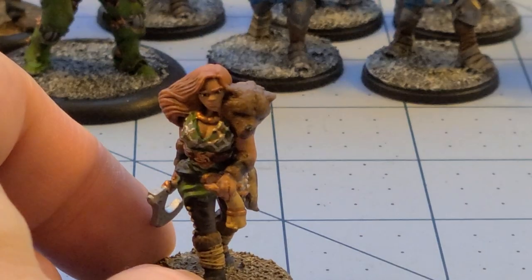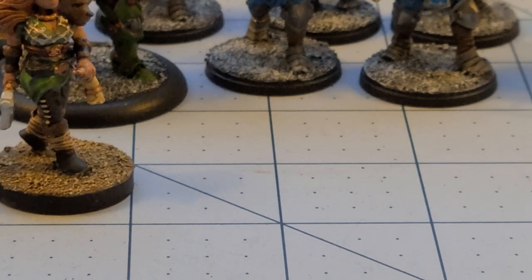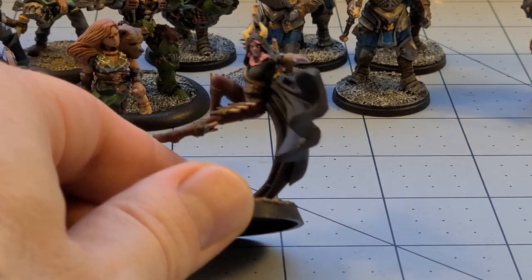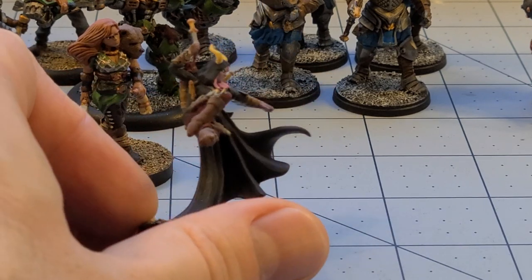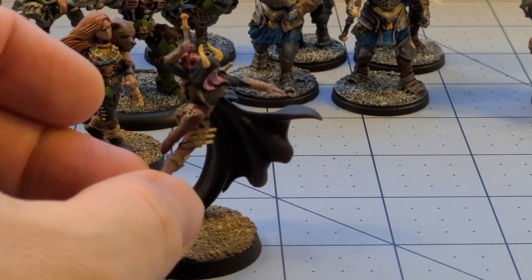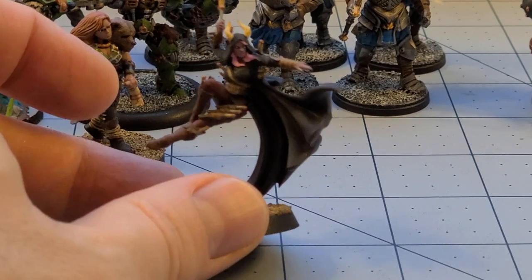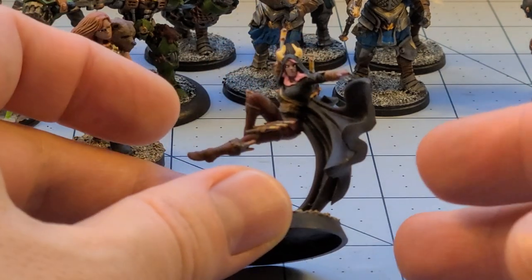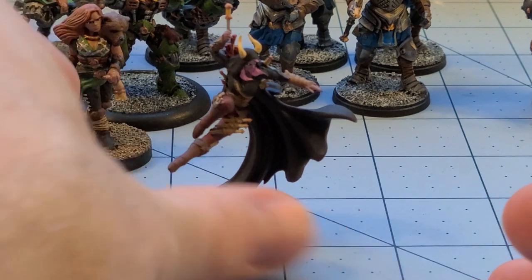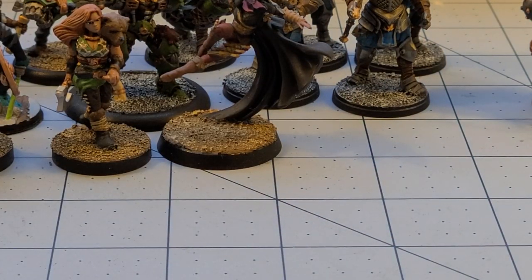Then we got another of the Thieves Guild finished up from Raging Heroes and I'm quite pleased with how she turned out. She's covered in throwing knives, and what was neat was this model actually had an option — you could have her with a bow and arrow instead. She's still wearing the quiver for some bizarre reason.